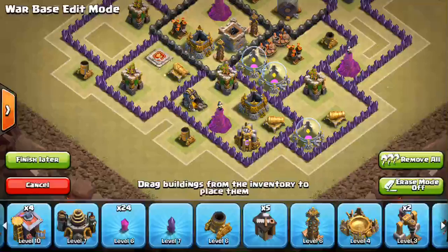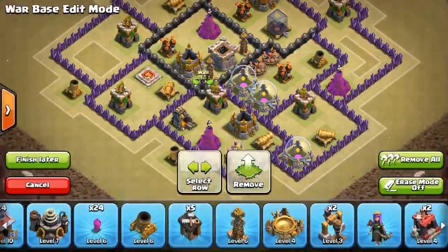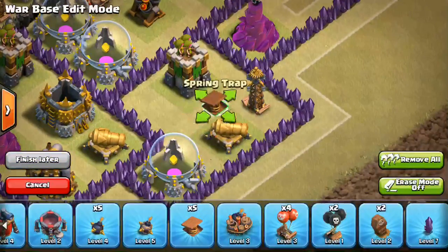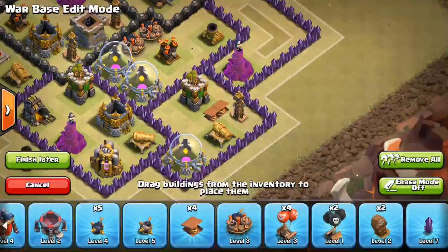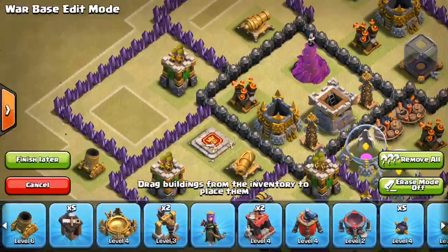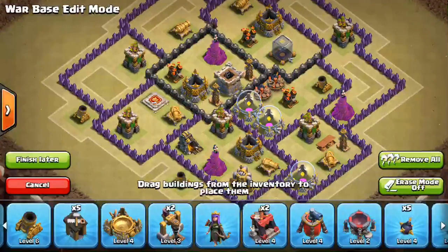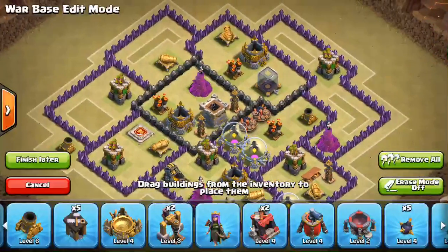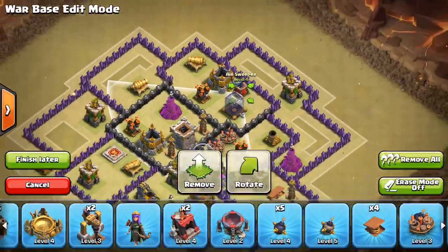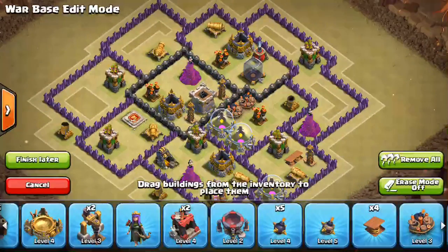For my Tesla, I have one more to put down. I'm going to throw it right here — kind of a surprise; the hogs won't expect it. I'll have double spring traps. Double spring traps can work at Town Hall 8 because you've got to take your chances and sometimes that's the best bet. I'll throw my final Giant Bomb. Oh, I have the air sweeper — I didn't even put that thing down. I'll just put it over here, because the air defenses are kind of shifted upward, so in case they come from the top — boom, there's an air sweeper. I think we're pretty much good.